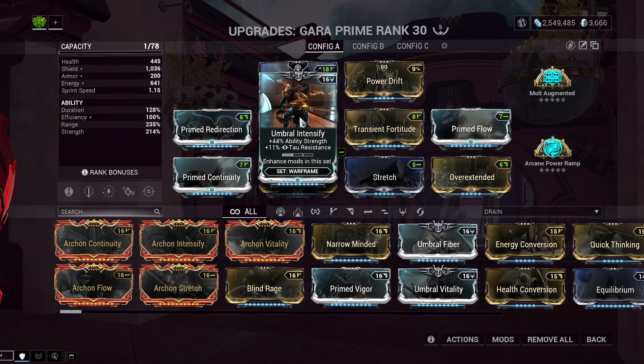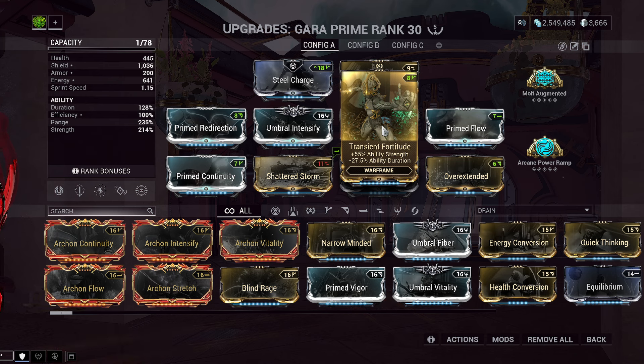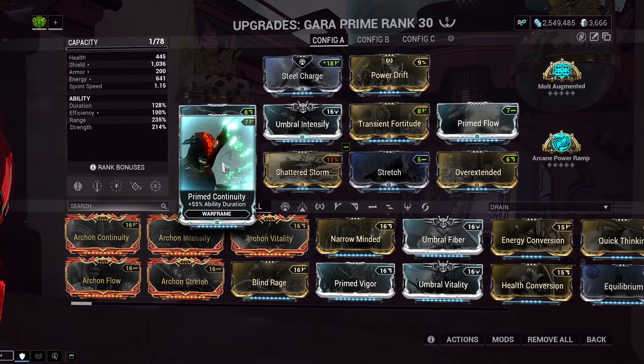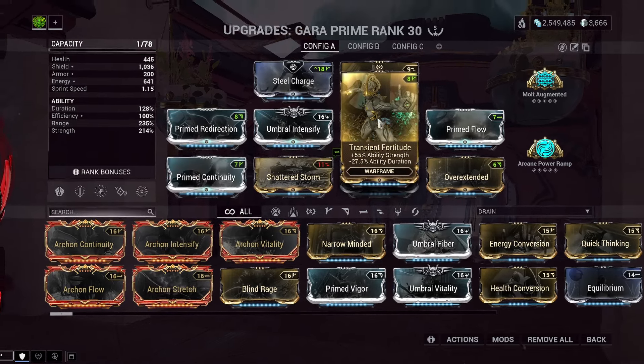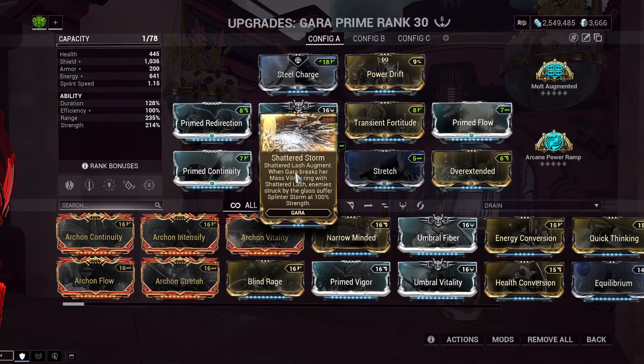Next slot is Umbral Intensify for 44% ability strength. Then Transient Fortitude for 55% ability strength, which unfortunately decreases duration by 27% - but we'll make up for that in other ways. Primed Flow increases our energy pool, which is important because Gara spams the 4-1 combo. Primed Continuity recoups some of that duration lost from Transient Fortitude and gives a little bit extra. The flex slot here is Shatterstorm - you can either go with Shatterstorm or Equilibrium. I originally had Equilibrium but in further testing you don't always need it.